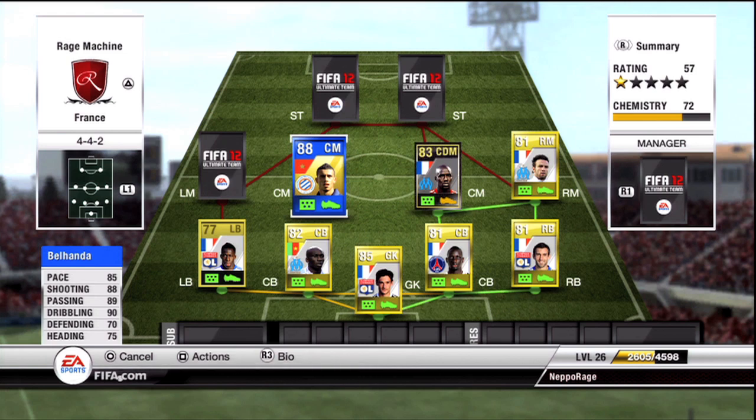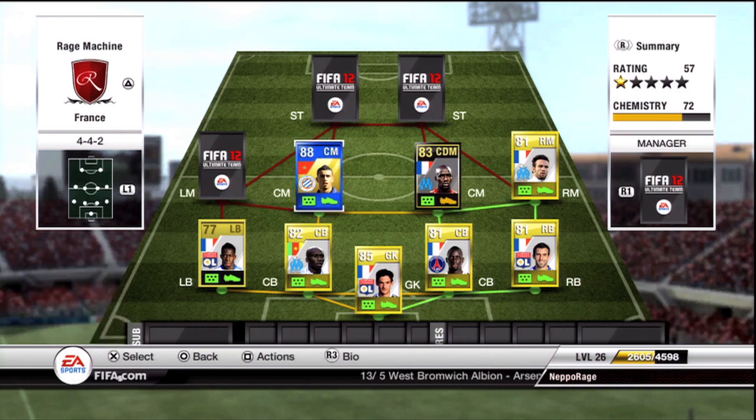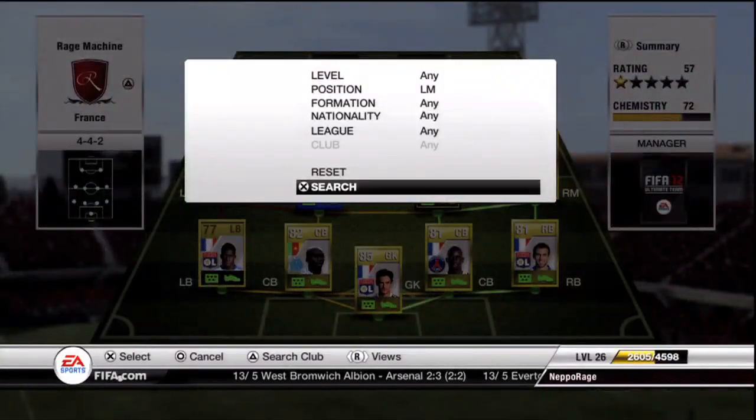I try to steer clear of in-forms in squad builders now because, whether you believe it or not, the higher rated team, the more handicap you're going to get — in my opinion, obviously it's all opinion-based, but I do believe it. So I will try and keep the team rating as low as possible. Belanda, like I said, you can get for like 100,000 coins roughly.